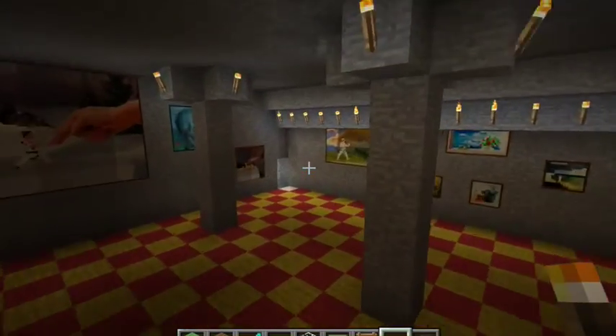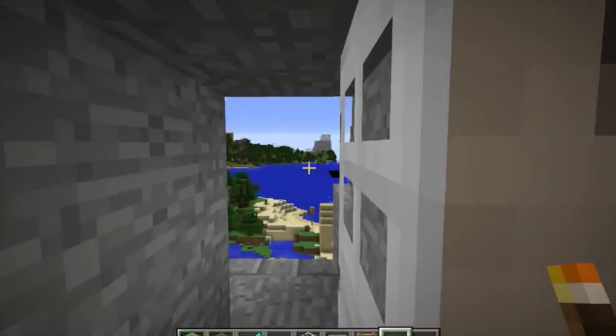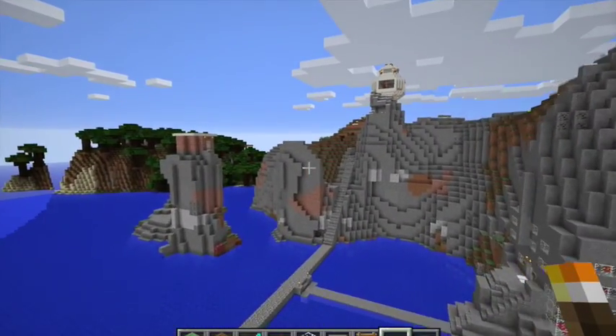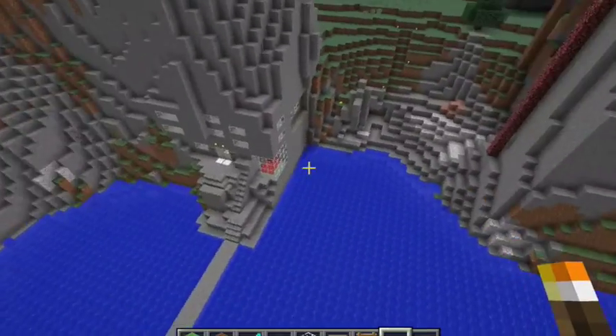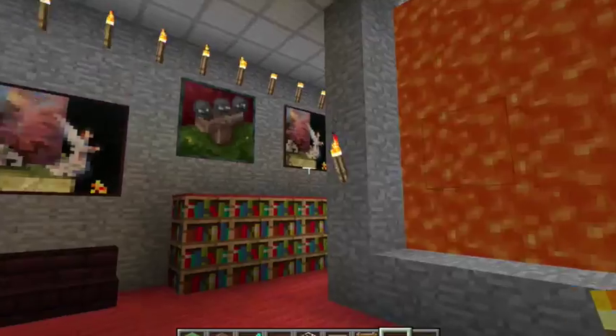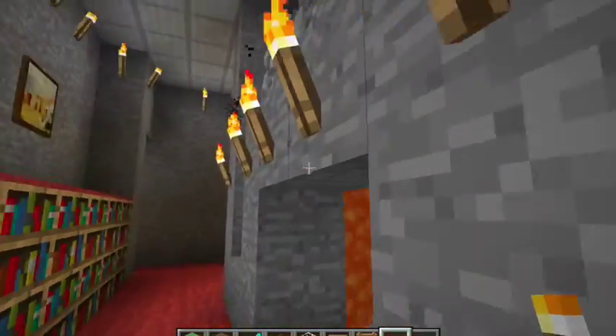I'm going to go back to flying so I can go fast, because I want to make this video as short as possible. There are hidden houses, hidden treasures, so much cool stuff in here. Oh, you've got to see my lava wall — this is one of my houses here.